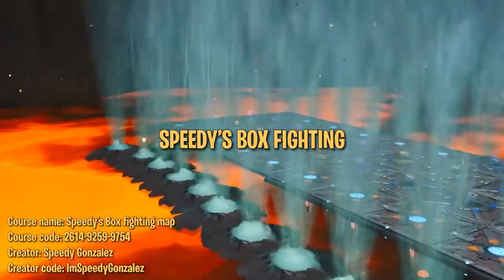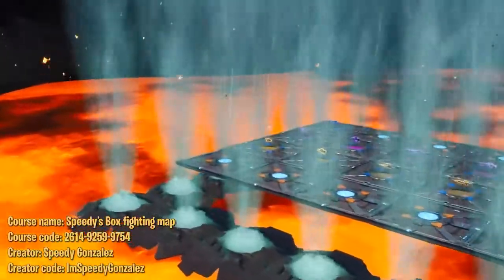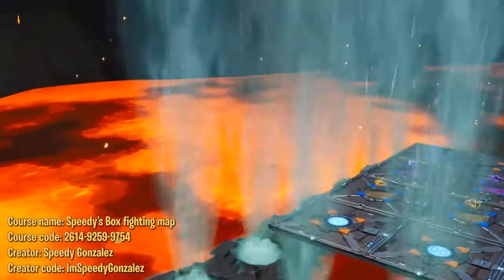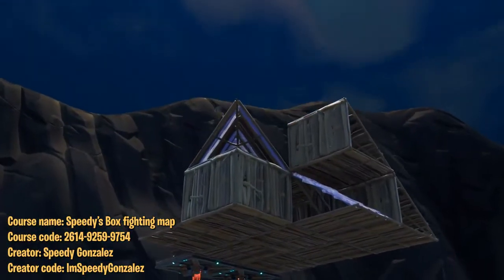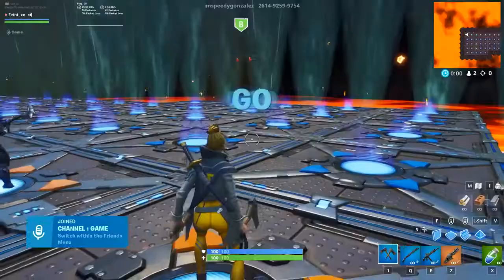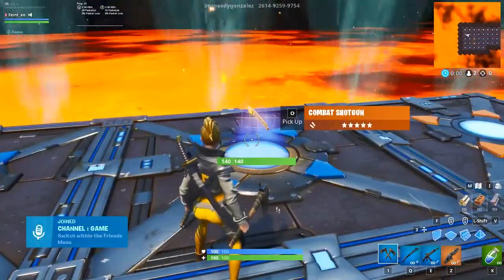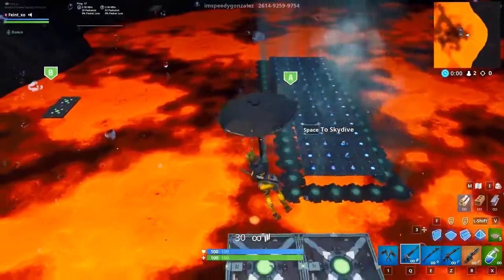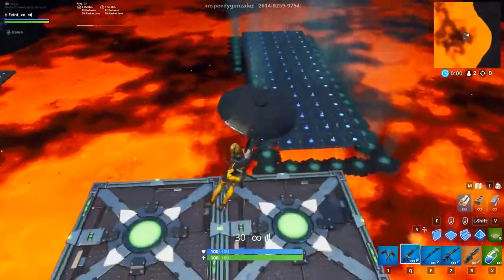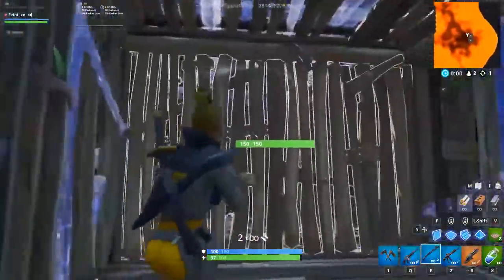Next up, we have Speedy's box fighting map. In case you haven't heard of him, Speedy Gonzales has become a big name in the competitive Fortnite scene, often finding new techniques and giving quality analysis of gameplay. Check him out if you haven't — he makes some great content. To start, choose your loadout from the plethora of choices available, then hop on a geyser and fly over to one of the floating platforms with your friends. Now just box up, count down, and start the fight. Turtling and box fighting have become such a large part of Fortnite that we really wanted to include this map.